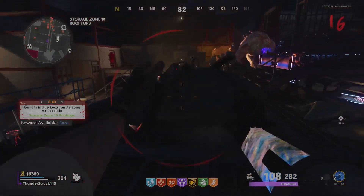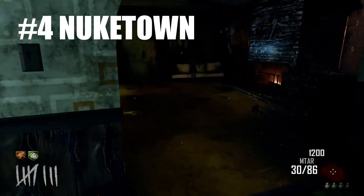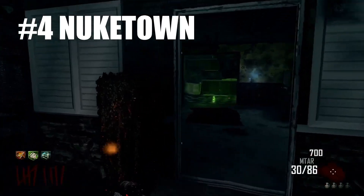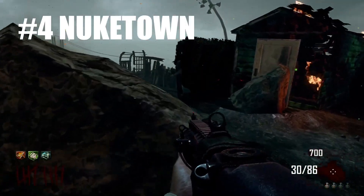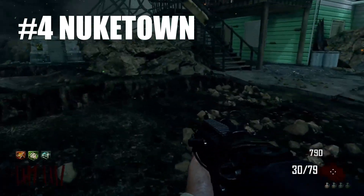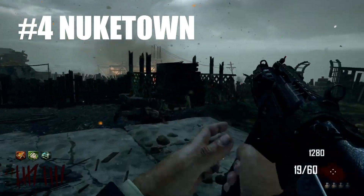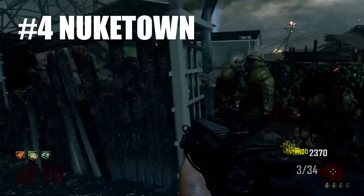Moving on to our number 4 spot, we have Nuketown from Black Ops 2 Zombies. It's a simple survival map, so it's obviously not anywhere near the top of my list, but I actually think it's a really fun survival map. What really makes it for me are the random perk drops. A lot of people don't enjoy this, but I think it adds a lot of replayability because no two matches of Nuketown are the same. Outside of Quick Revive landing in the spawn room on round one when playing solo, nothing is really guaranteed. You might get Jug early, or you might have to wait a while. There are some wall weapons, but they're not all that great, so more than likely you'll need to hit the mystery box. What I like about Nuketown is the adaptability — you have to play with the hand you're dealt and rely on your skill. And as such, I think it's actually a really good map that a lot of people tend to overlook.